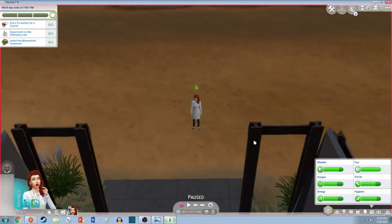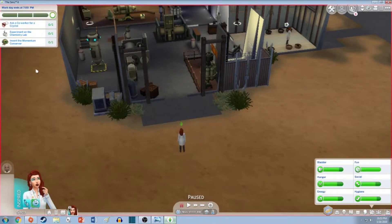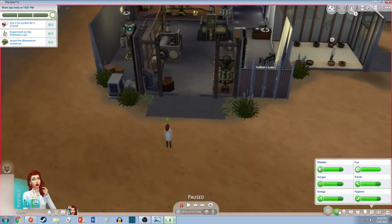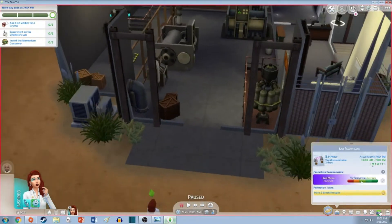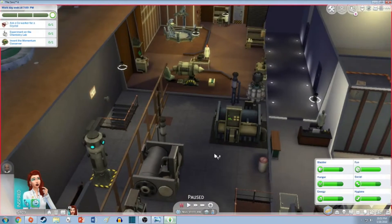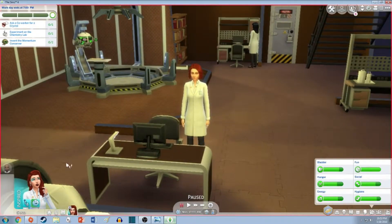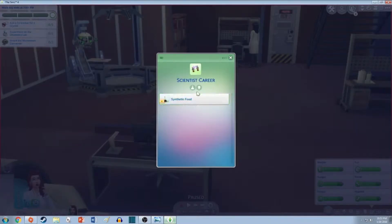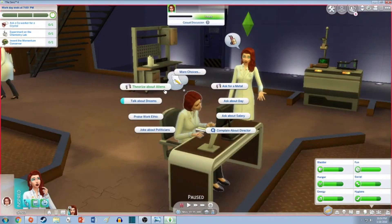It's Snow's first day at work. We got a whole bunch of stuff to do to get that perfect work day going. We did the two breakthroughs yesterday, so let's see: ask a co-worker for a crystal, experiment in the chemistry lab, and invent the momentum conserver. I already know how to invent that. Those notes say synthetic food and momentum conserver. Here we have a lab technician — I guess we should do a friendly introduction.